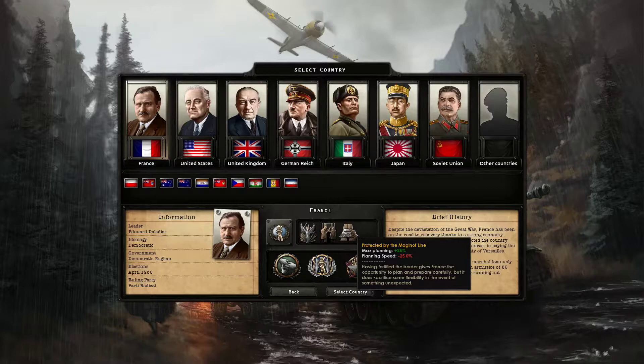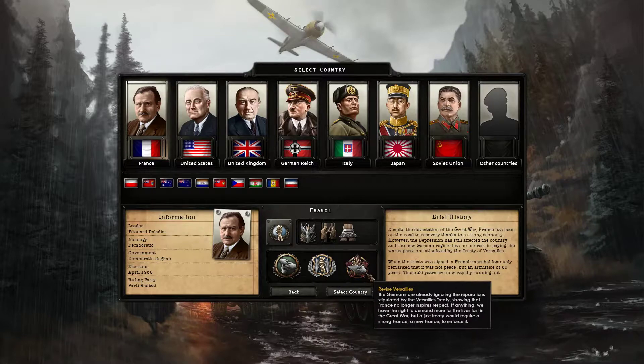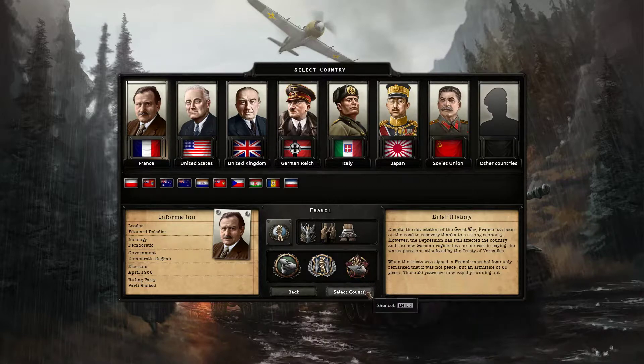The Maginot Line is basically a series of underground forts and bunkers along the Rhine River in eastern France, an incredibly difficult and fortified position designed to prevent German aggression. There's a lot of rugged and mountainous territory there. Having fortified the border gives France the opportunity to plan carefully, but it sacrifices some flexibility for the unexpected. We can play historically as Democratic France, which is what we're doing, or alternatively as Communist or Fascist France.